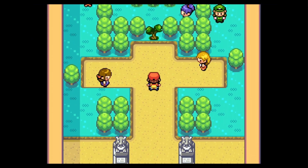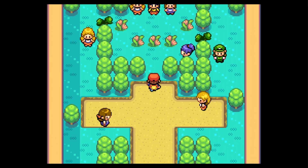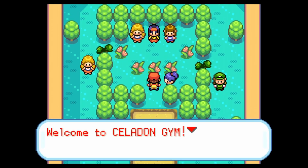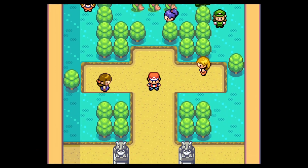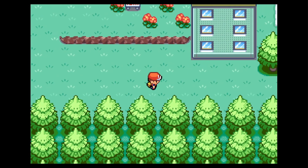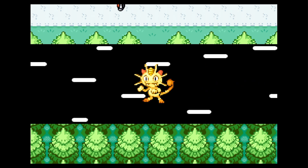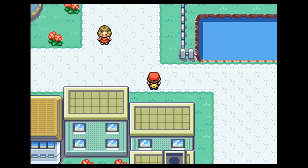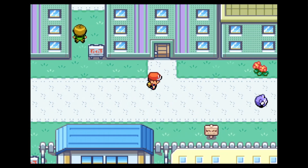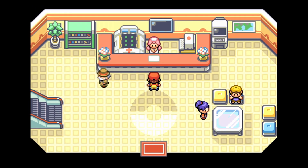We have four gym trainers left to fight, and in the interest of time, I'll probably cut out fights unless these trainers have different Pokemon. That trainer had an Ivysaur, a Gloom, an Oddish, a Weepinbell, and a Bellsprout — requiring me to go heal again. The most annoying thing about this gym is you have to cut down the tree every time you enter a loading zone — leave the gym, cut it, enter the Pokemon Center, heal, come out, cut it again.